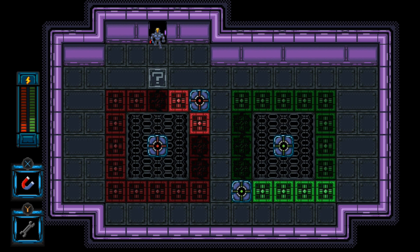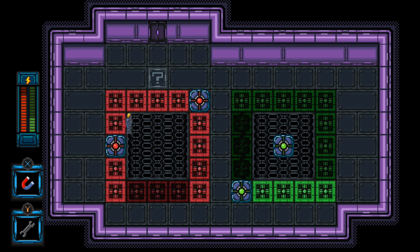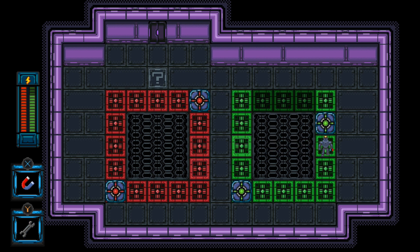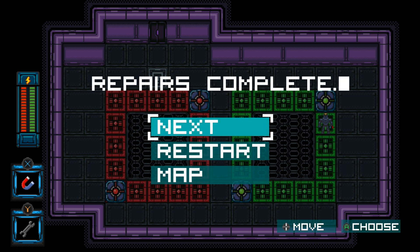On this level they introduced a new mechanic and we need to repair the broken tiles by pressing Y on them. Repair the three broken red tiles and then place the block down on the bottom left side. Repair the three broken green tiles and then place the block up at the top right and that'll finish the level.